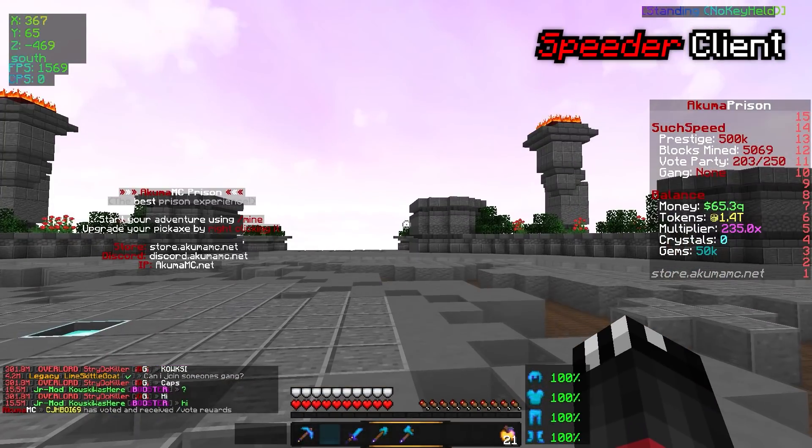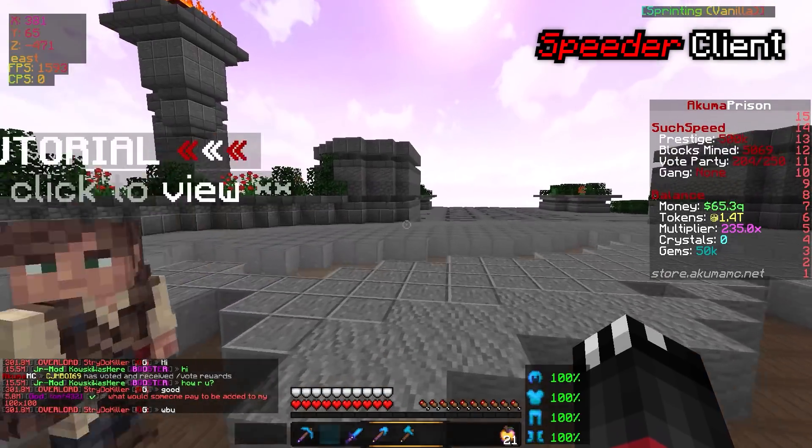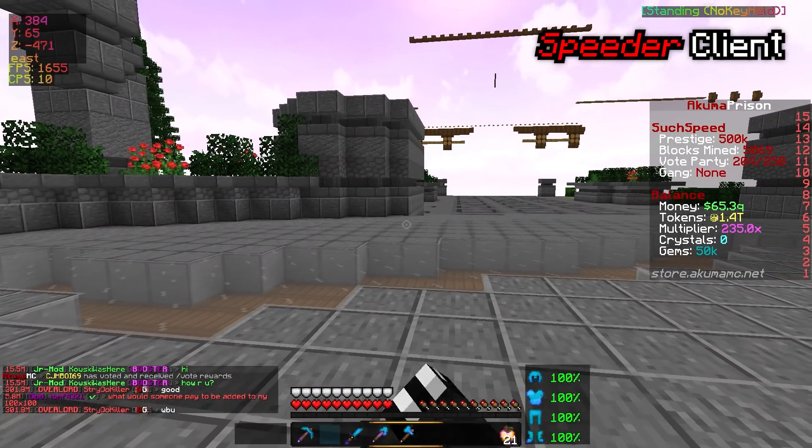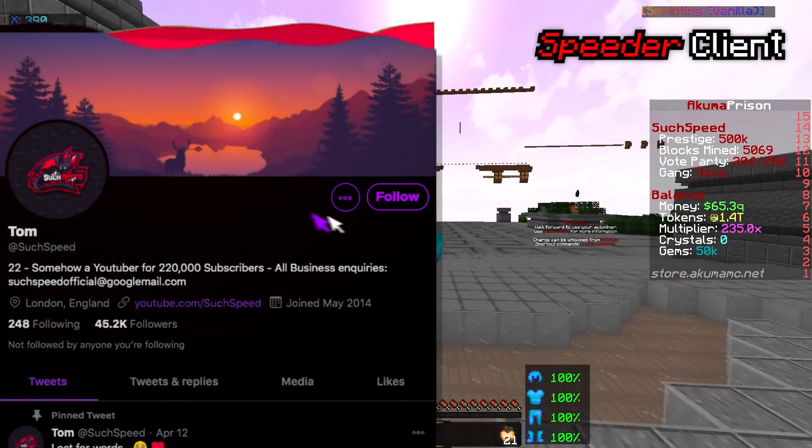As you can see on the screen, we have the coordinates in the top left. It's also positional, so if I'm looking east, it will display that I'm facing east. I've also got my CPS. When I butterfly click on my brand new mouse, I can barely reach anything actually — we got up to like 14 there. That wasn't very fast.